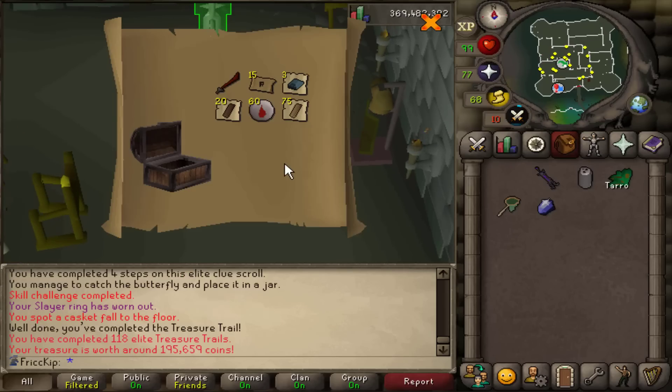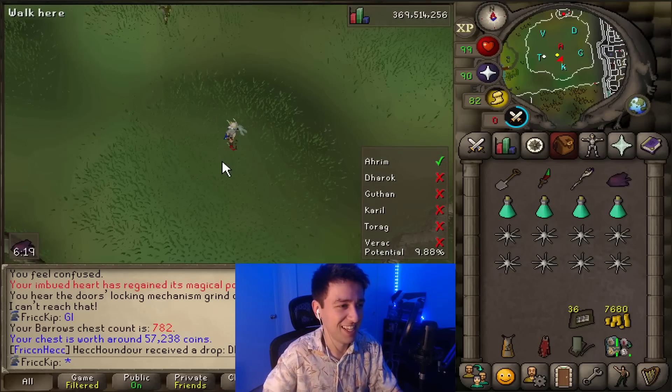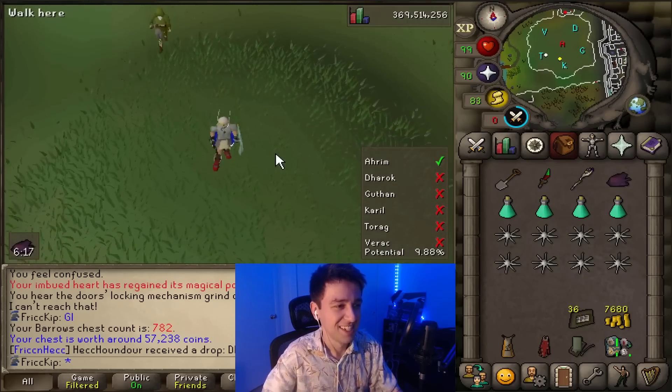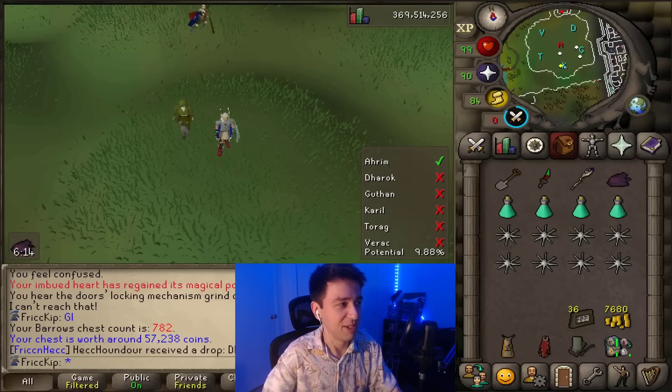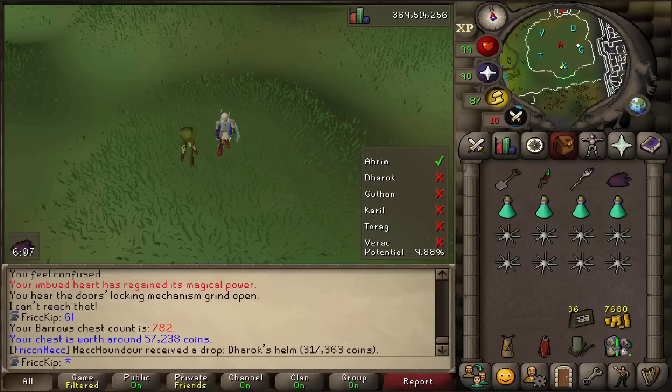As expected — you got a drop! Oh, it's Dharok's Helm. Wrong Helm. I can't believe you chose the wrong Helm. Why would you do that? Oh, I just realized the chat can't see it, let me hide my face — there you go.